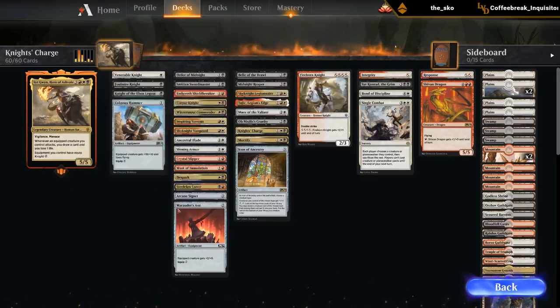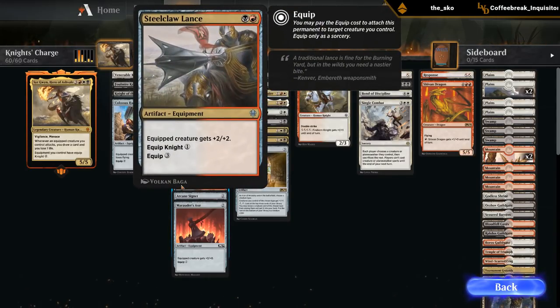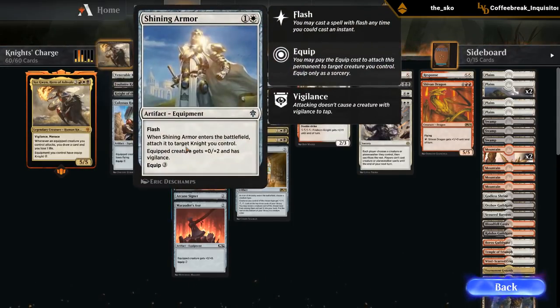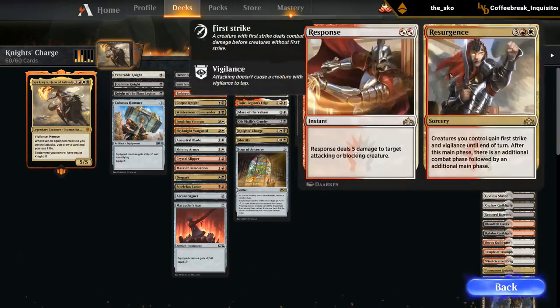Looking at the equipment: we've got Colossus Hammer, Marauder's Axe — which is basically the new signet that every commander deck will play from now on. We've got some colored equipment: Mask of Emulation, Crystal Slipper — a new addition giving +1/+1 and haste, which is pretty good. The Lance gives +2/+2 and only costs one mana to equip a knight, so that's strong. There's also the Icon of Ancestry naming knights — randomly a Shivan Dragon, I guess we need some dragons with the knights.